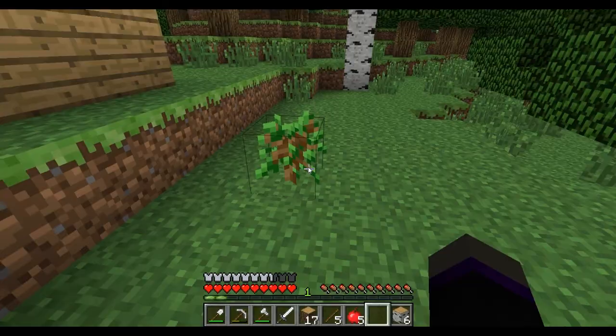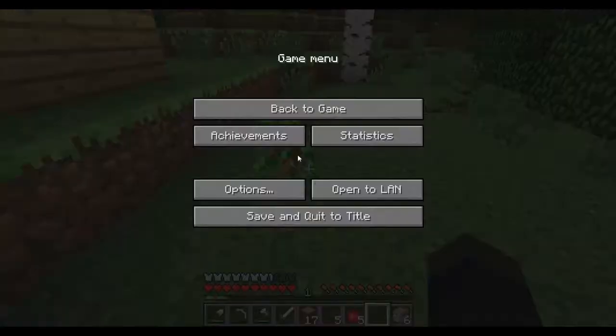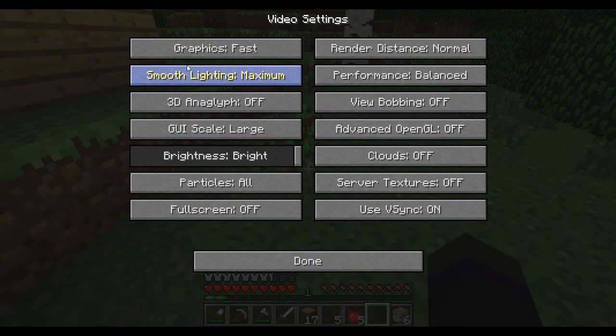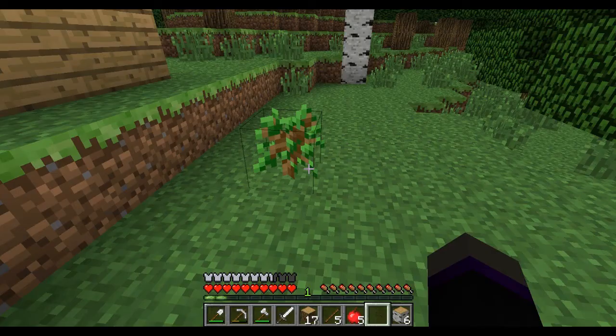Oh look, music — yay! As you can see I still have music and sound turned up so you can hear me and the other stuff. I've got mouse sensitivity at 100 because I like being able to move quickly without going off the table. In video settings I've turned clouds off. I don't have any texture packs because I'm not sure how to install them, and my brother and dad won't help me.